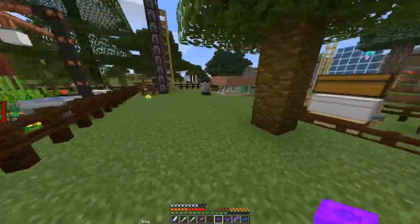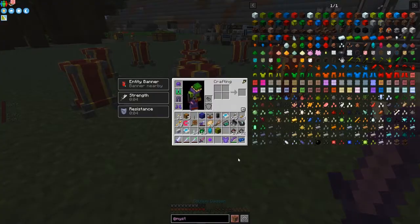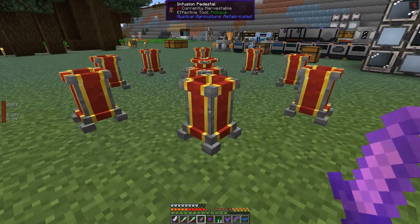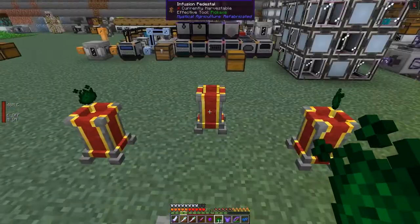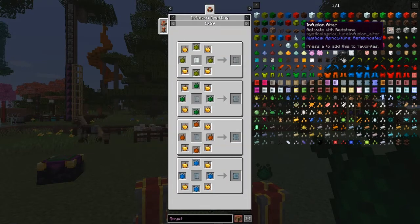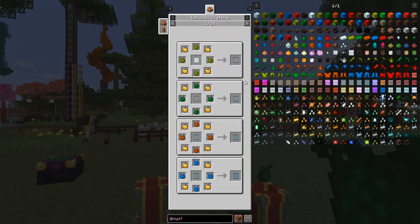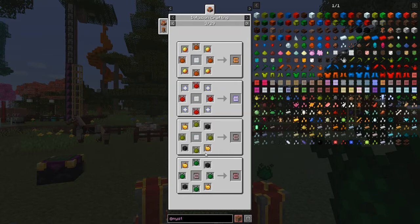Now we want to set up the infusion altar recipes. What I mean by identical is they all take the same format - on the diagonals go the essences and then on the ordinals go the items. There are 29 recipes. Some are for armor and quite useful - for instance one gives you a health boost, one gives you wither protection by using the previous health boost item. That's how it works everywhere.